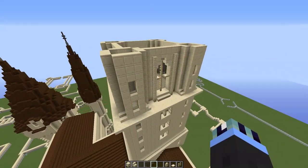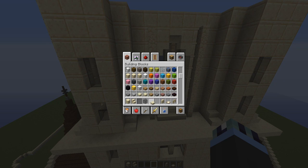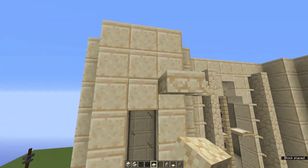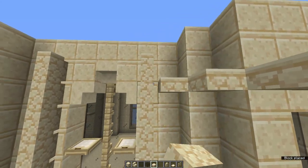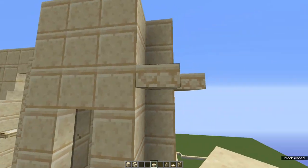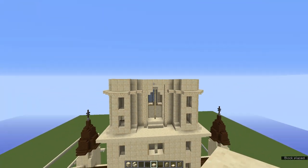Once you've repeated this on all four sides, grab some sandstone slabs and basically build a ring around the entire turret tower. This just adds some 3D texture and depth to the build. These wrap around the entire tower — not across the window areas, but around the four towers that surround the tower itself — just like so. That will look just like that.